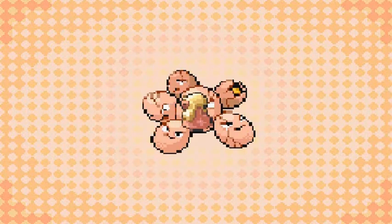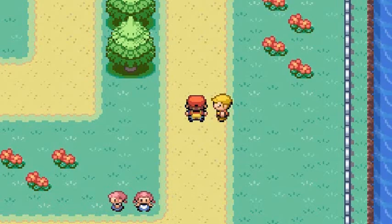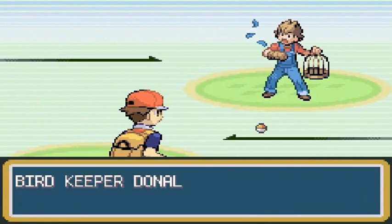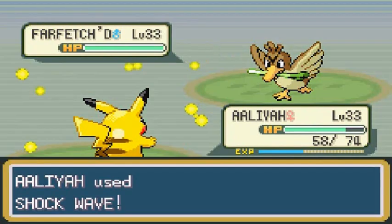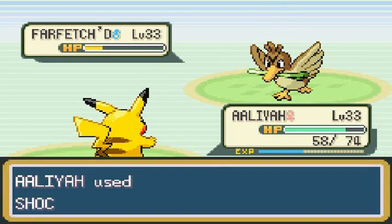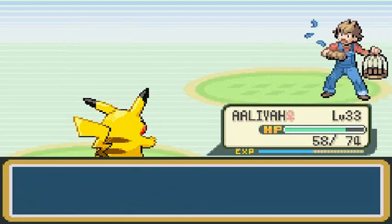Execumon is finally loving me! Everybody is healed up. Let's take on this bird trainer. 'Have you heard of the legend of the wing mirages?' — he's probably talking about the legendary bird Pokemon. Bird Keeper Donald wants the battle, he's coming with his Farfetch'd. Aaliyah at level 33 — Shockwave! Farfetch'd is a tank and a very physical attacker. Shockwave again — Execumon getting points for not doing anything!